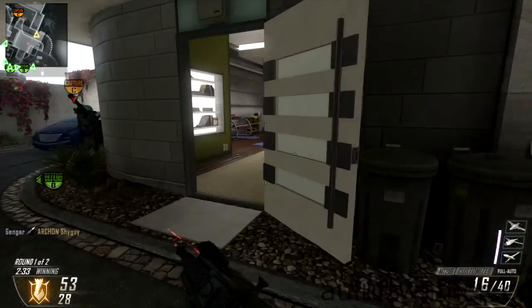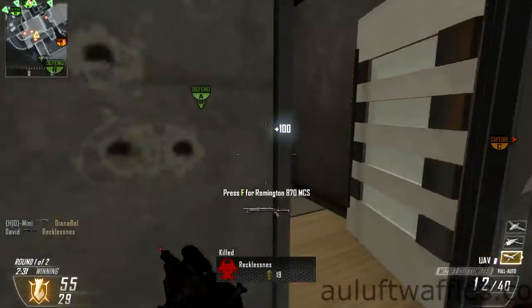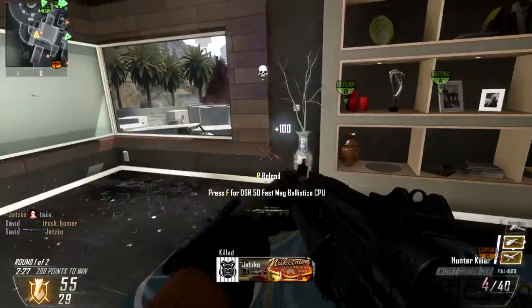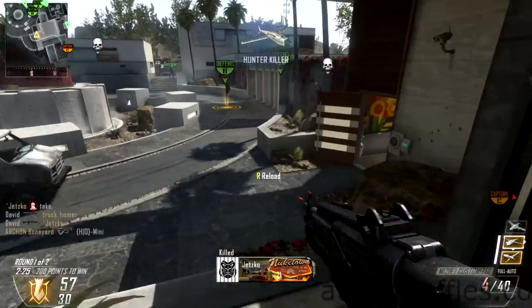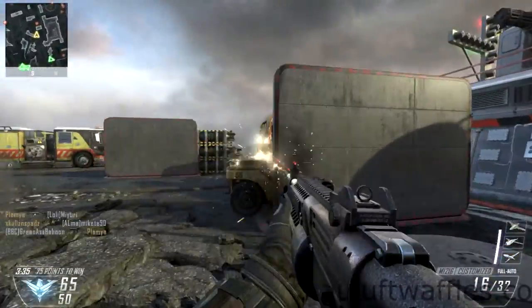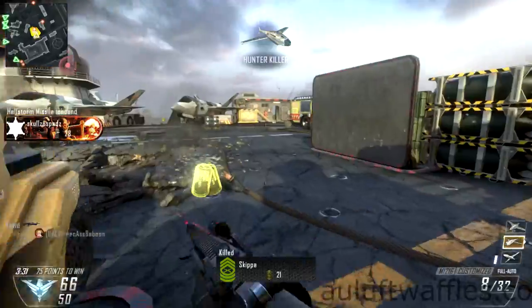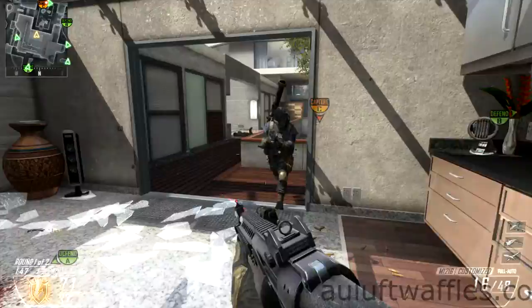The M1216 is the only automatic shotgun in Black Ops 2, but it has a catch. Every four rounds you have to cycle the magazine. So it's like a round magazine, and you have to twist it every four shots.